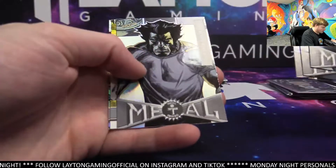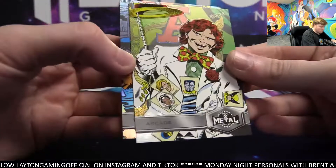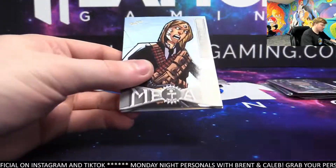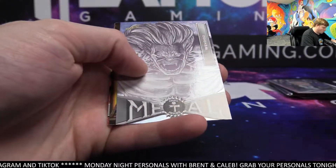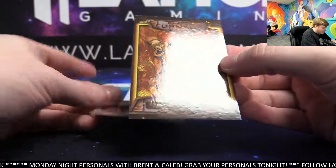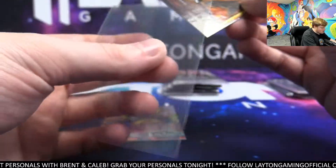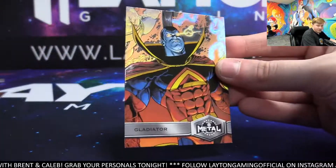Sebastian Shaw again. Exodus. Ultimate Wolverine. There's an Arcade now. Nice looking Arcade. And on the back, Vanisher. Quicksilver Bishop. Whoa, look at the Wendigo. Great design. That's going to be a Blast Furnace now. Toad. There you go. Nice Blast Furnace. Congrats, Clyde. Beautiful card. It's a Blast Furnace. Gladiator on the back.